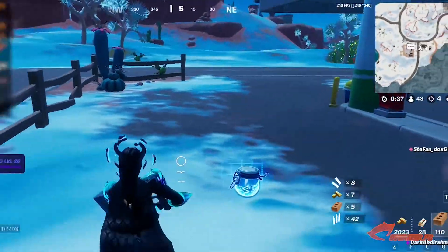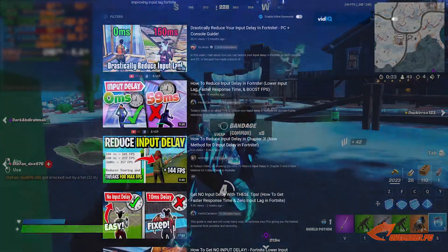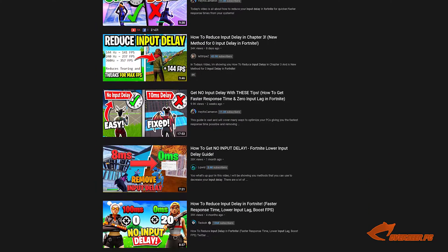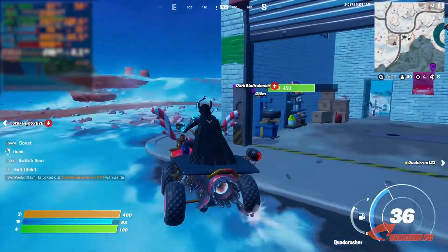Let's start with the FPS counter. It has three numbers: your current FPS, your minimum FPS, and your maximum FPS. Most people try to get their FPS up to reduce input latency or lag, and there are a lot of Fortnite videos out there about input delay, but these videos are nothing more than graphic or PC optimization guides — basically just to get more FPS.